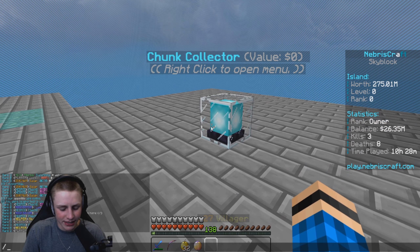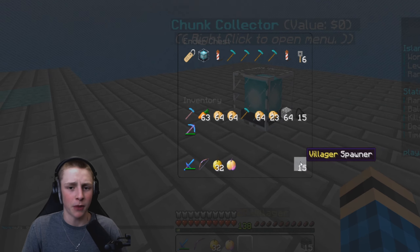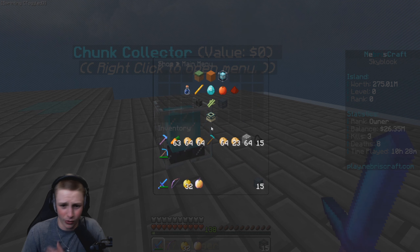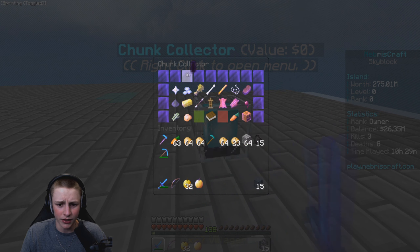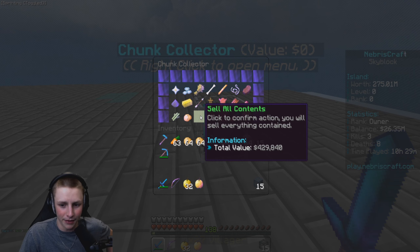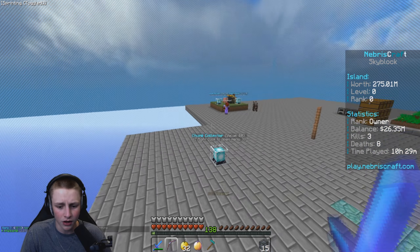We're back at the island. We did get those 15 villager spawners from the Easter crate at the beginning of the video. As you can see, we've got chunk collectors here on the server — you can get them pretty easily. If you go to the admin shop you can buy one for $7.5 million, which is not very expensive for OP skyblock. These are really good — you can sell all the items. We just sold a minute ago and already made 400K!